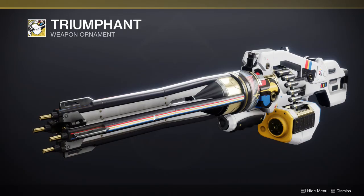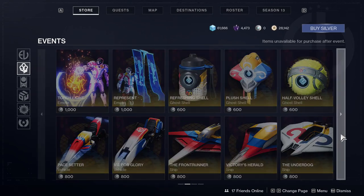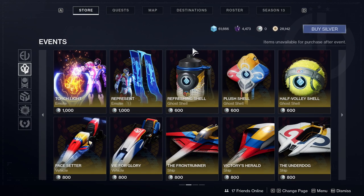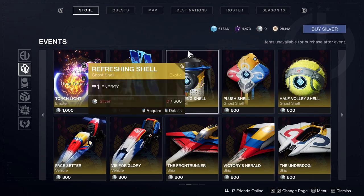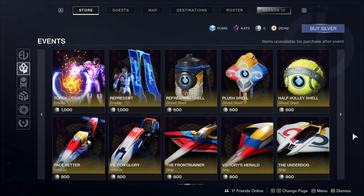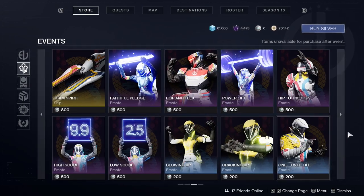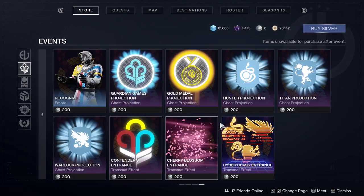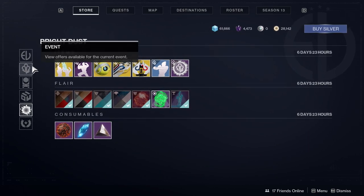There's another finisher — also not seven dollars in my opinion, definitely not a good one. And then emotes, which I don't really care about. Ten dollars for this one — really, wow, wild. Then you can get the ghosts, sparrows, and ships, and I think last year's emotes as well, which I also don't really care about.